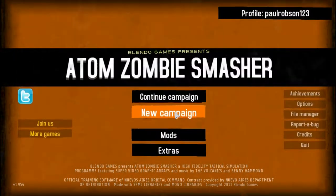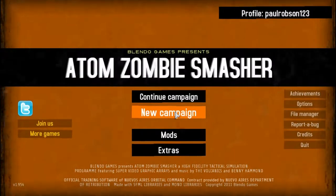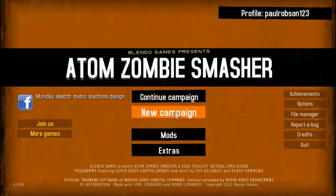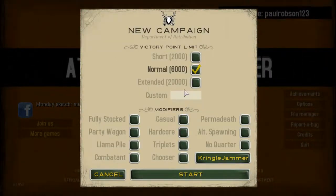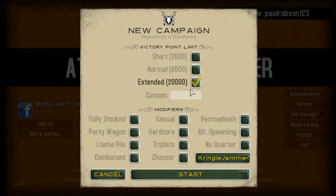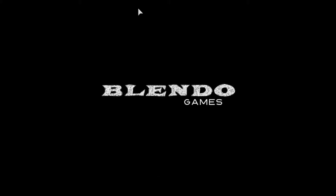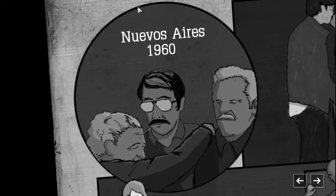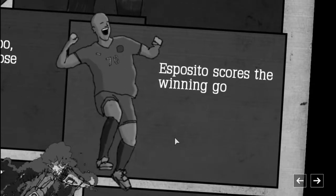Hey guys, Paul here, and welcome back to another video. Today we're playing Atom Zombie Smasher, which is kind of an old game but it's an indie game on Steam. We're going to be doing a new extended campaign. Basically the concept behind this game is there's a zombie apocalypse in the world and you have to save people.